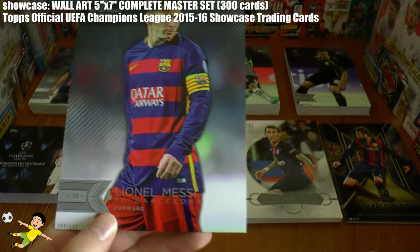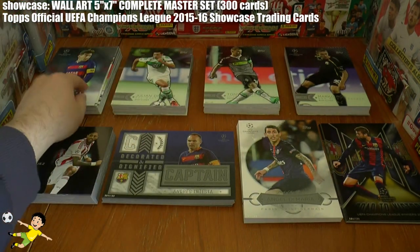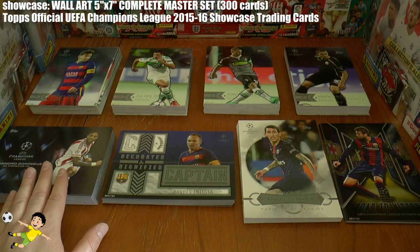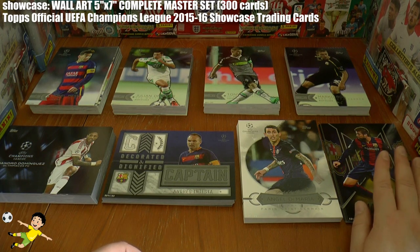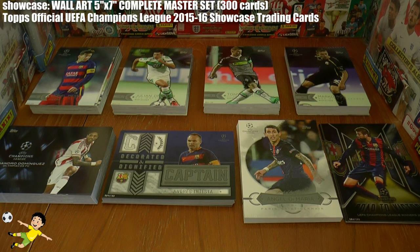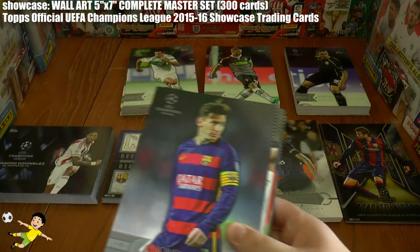Really chuffed to be able to bring you the UK exclusive as usual on these cards. As you can see there's 200 base cards all in the back row. We've got 40 Champions Pedigree wall art cards, 25 Decorated and Dignified, 25 Best of the Best, and finally the 10 Barcelona Road to Victory cards celebrating their 2014-15 Champions League win. So let's start off with these base cards and take you through all of them.